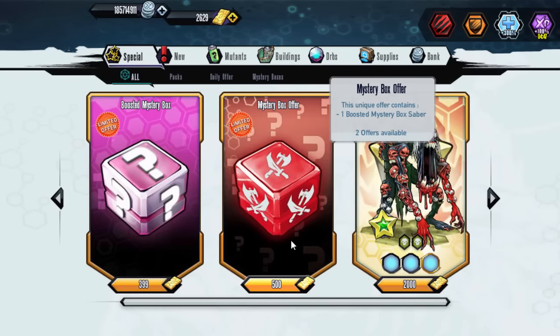What's going on guys, Bob here back with some Mutant Genetic Gladiators. Let's get into this — today we're going to be checking out the boosted mystery box saber, which are 500 gold apiece. You have two offers, which is a thousand if you want to buy both of them.